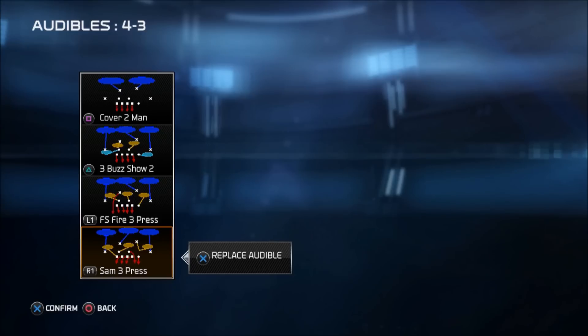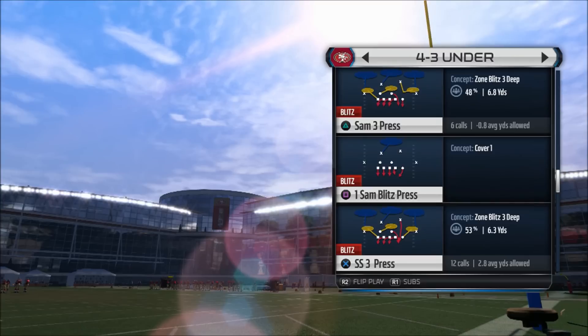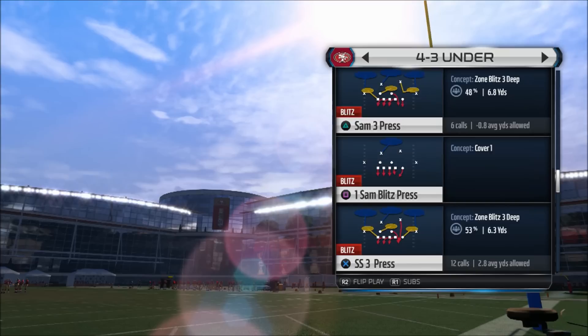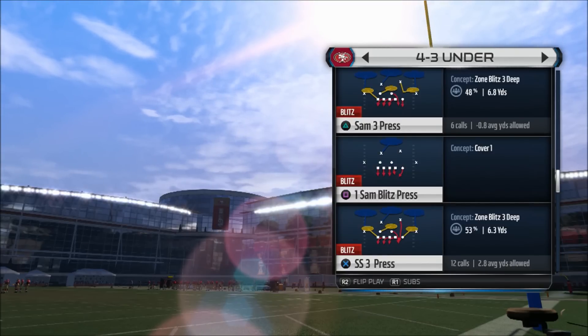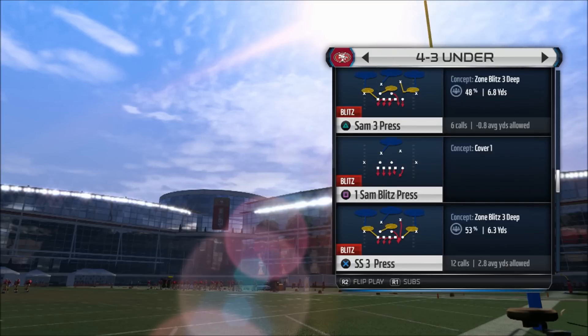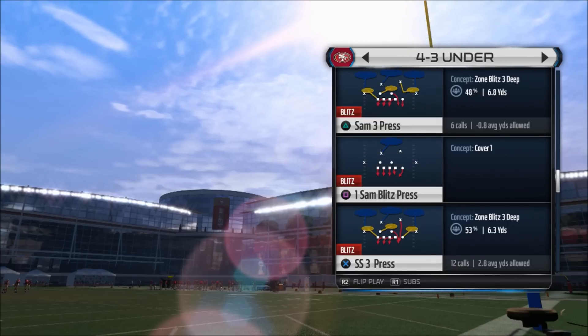The SAM 3 press is going to give you some heat off the right-hand side, and you're only going to be blitzing five at a time. You've got a looping linebacker — an inside linebacker — that's generally going to get in through the B gap, or you could get a nice block shed off the other linebacker to get in. The adjustment is the following: you're going to take your free safety and pull him down to the line of scrimmage, off to the left side of the offensive formation, and then you're going to bluff blitz.